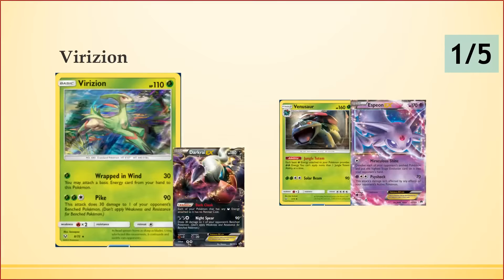Next up is Virizion — a 110 HP basic. Its first attack, Wraps in Wind, does 30 and lets you attach an energy from your hand. That can mean you've attached 2 energy ready to use Pyke. Pyke is essentially Night Spear on a non-EX — for 2 energy with Venusaur out, that's really nice. The Night Spear-style damage can be quite relevant at the moment.